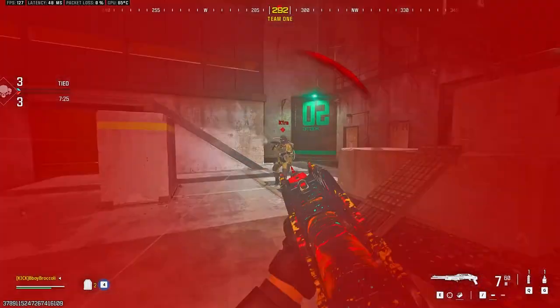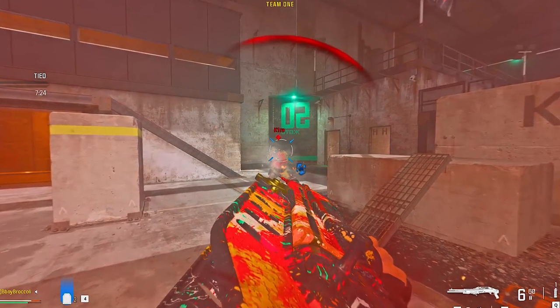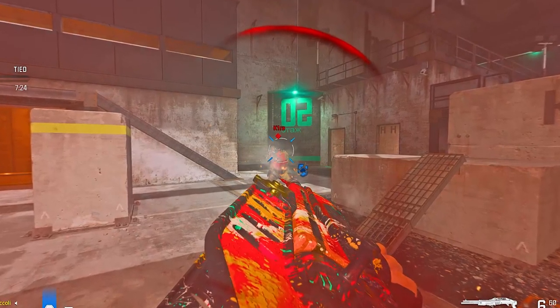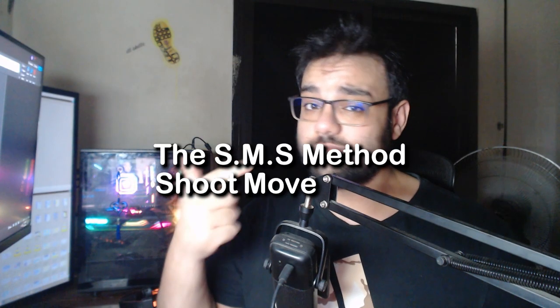The second skill is the SMS method. Once you're close, there's one more issue: your micro-positioning between the first and second shotgun shot. Most shotgun users hit their first shot, get excited because their enemy is low HP, and stay in place waiting for the second shot. But if your enemy has decent aim, they'll down you before you can fire again.